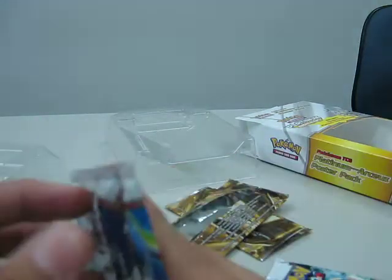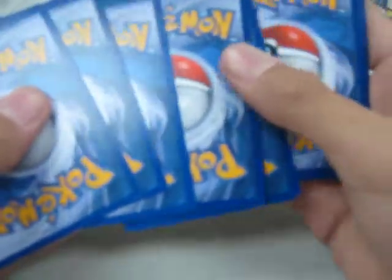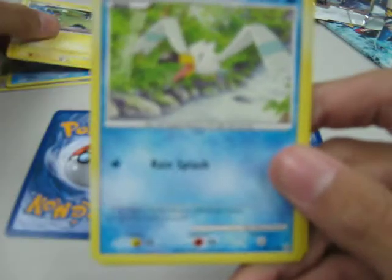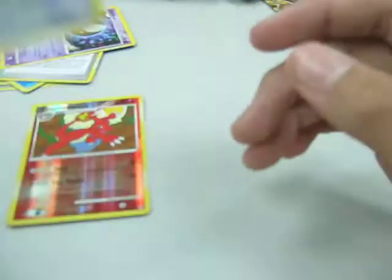Let's move to Platinum Arceus. 1, 2, 3 pattern — the reverse and the rare. Dome Fossil, Burmy, Plantcloak, Snorunt, Electric, Wingull, Bronzong, Unown Zone stadium card, and Gastly. For the reverse: Charmeleon. And for the rare we got Porygon Z G — it's a rare.